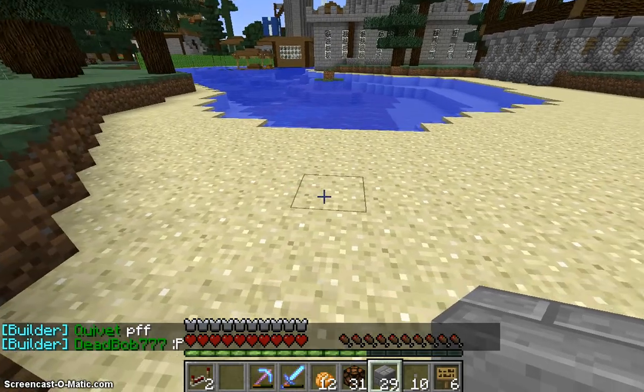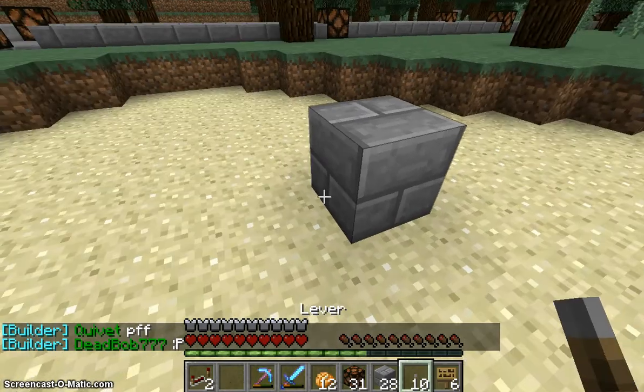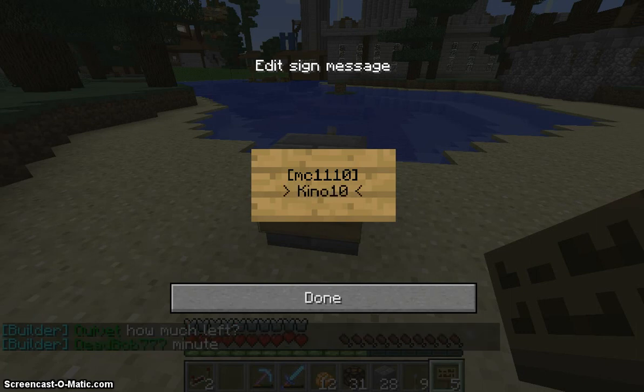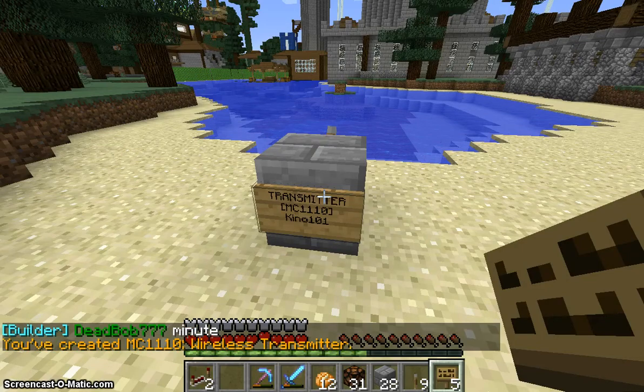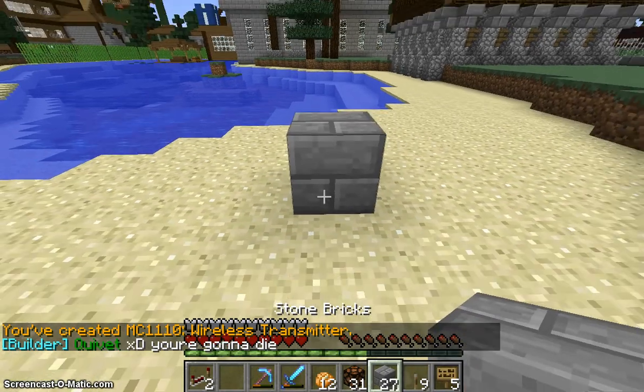Welcome back, so let's get started on building the wireless transmitter. First of all place a block, put a lever on the back, and on the front we will put a sign. Within the brackets type MC1110, and on the second line you are going to have to choose a frequency. You can use any number or any letter you'd like, so for this example I will use Kino 101. Make sure you get a unique one so you don't have cross signals. If someone else is using the same channel it will screw up your redstone.